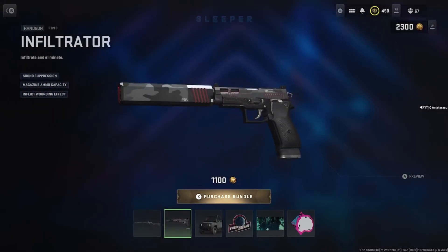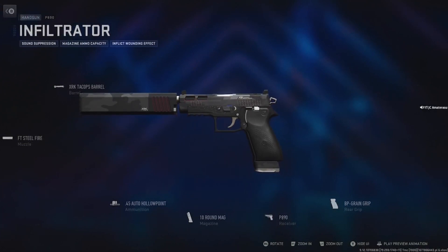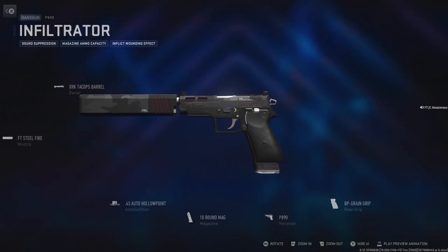P890 Infiltrator. Sound suppression, magazine, ammo capacity, inflict wound effect. Suppressed — they actually made this gun look really good too, no lie. 6 attachments as well on this one.